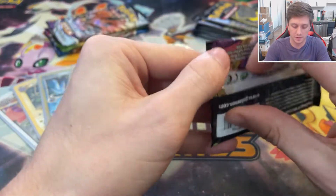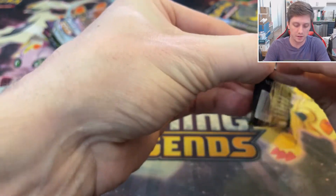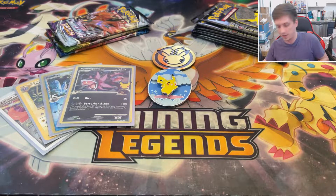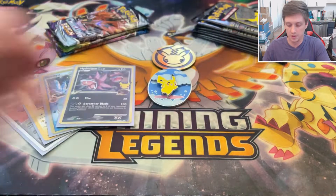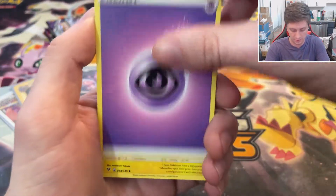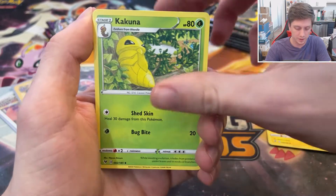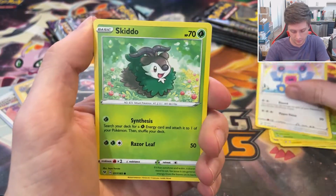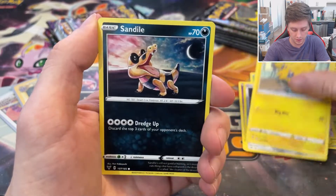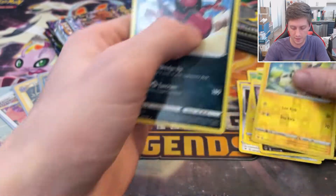Next up, we'll get into some Vivid Voltage. I got the full art Leon last time I opened Vivid Voltage. Everybody knows the big hitters from Vivid Voltage: the Rainbow Chonkachu, the full art Pikachu V, and Leon's Rainbow Rare. But there are also amazing rares in the set. We pulled Psychic Energy, Kakuna, Loudred, Skiddo, Shopir, Barrowseed, Joltik, Sandile, Reverse Zebstrika, and a Krokorok — really nothing so far.